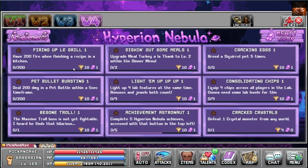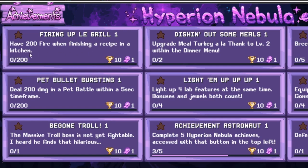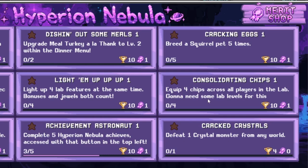You may proceed to the task TV behind me. Here are the new World 4 merit tasks. I have 205 when finishing a recipe in kitchen. Deal 200 damage in a pet battle within a 5-second time frame. The massive troll boss is not yet fightable - I already find that hilarious. It fits the lore. Upgrade meal Turkey a la Thang to level 2. Light up 4 lab features at the same time - bonuses and jewels both count. Complete 5 Hyperion Nebula achievements. Feed a squirrel pet 5 times. Equip 4 ships across all players in the lab. Defeat 1 crystal monster from any world.